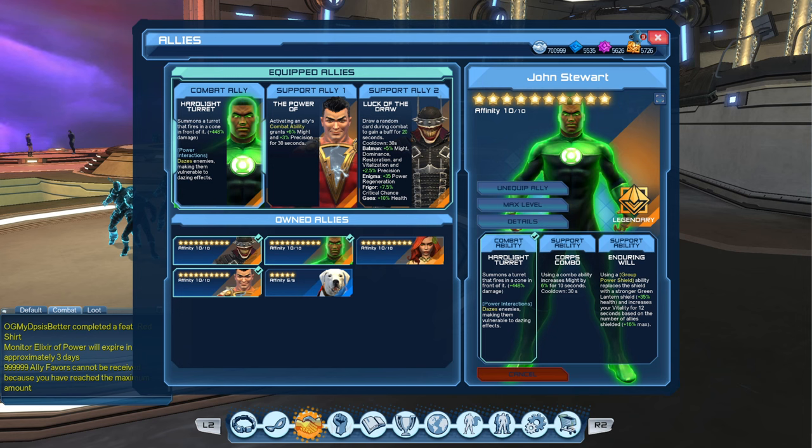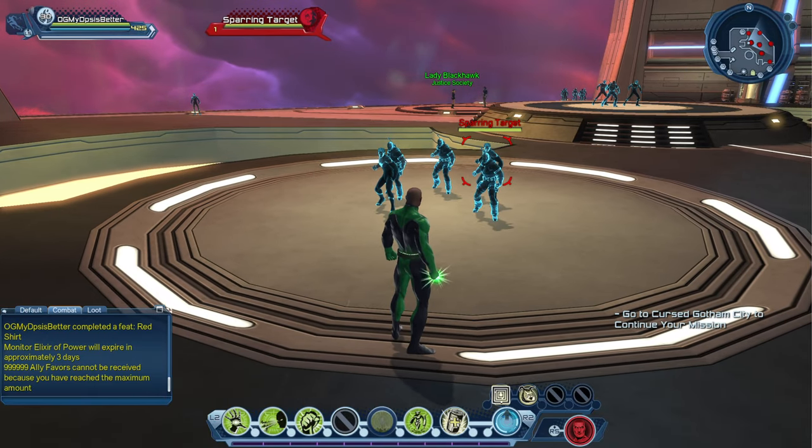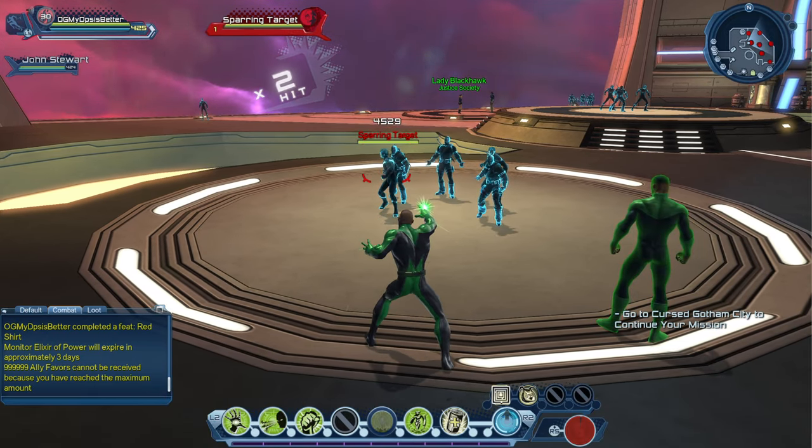Its support ability is Corpse Combo, which is the one I'm most interested in for the DPS stance. It also has an intriguing support ability called Enduring Will — using a group power shield replaces the shield with a stronger Green Lantern shield, plus 35% health, and increases your vitality for 12 seconds based on the number of allies shielded. It's interesting that it's based on allies shielded rather than players shielded.